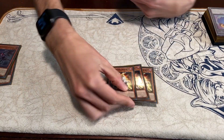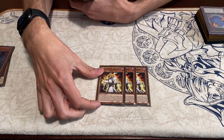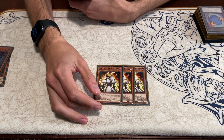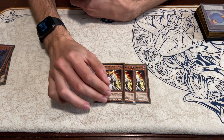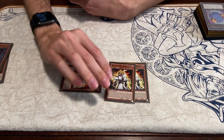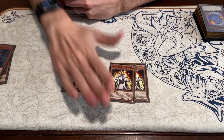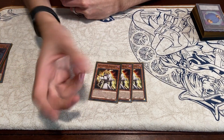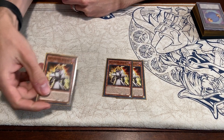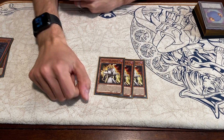The most important monster in the deck is Absolute King Back Jack. He has 2 effects. The first is that when he's sent to the graveyard by any means, you can look at the top cards of your deck, rearrange them in any order, and put them back. During your opponent's turn, you can banish him from your graveyard, reveal the top card of your deck, and if it's a normal trap card you can automatically set it and activate it during that same turn. You love seeing this guy in your hand — normal summon him, link him away, get his effect, wait for your opponent's turn, and go from there.